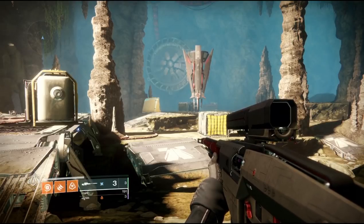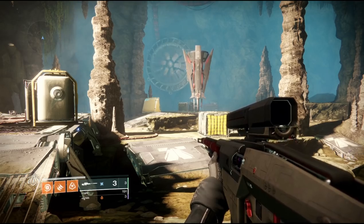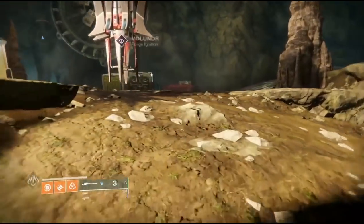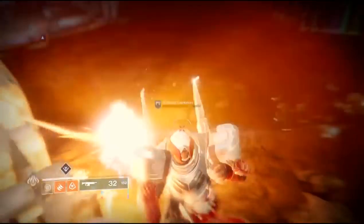Welcome back to the channel everyone. In this video we're going to go over two of the secret glyph puzzles that you can find in the Blunder Forge. First off you're going to need the new sniper from the forge and you're also going to need the machine gun in order to get these.